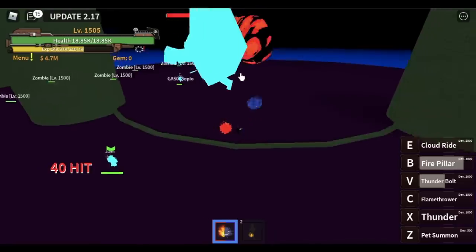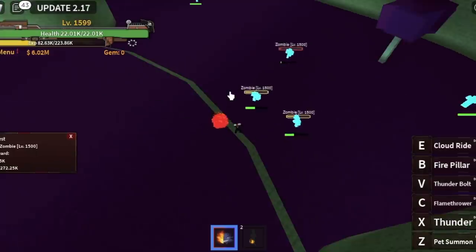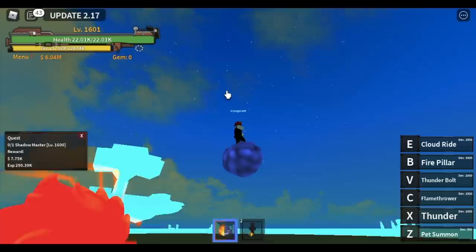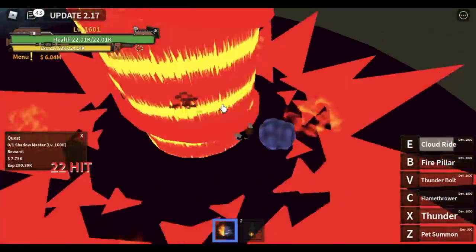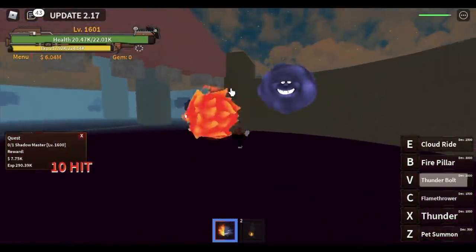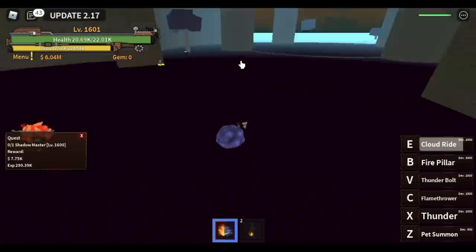Not bad. It will also give you extra money. The goal here for the Zombies and the ores is to reach level 1,600, and after that you can start defeating the Shadow Master. The technique here is to just stay airborne the whole time if you can do that. Because if you're touching the ground, the damage of the Shadow Master is really, really good. Don't worry, I'm gonna show you the trick.